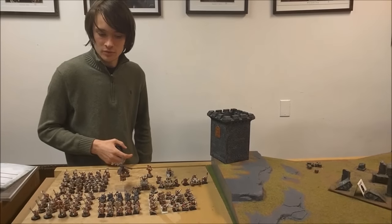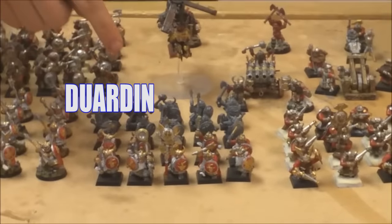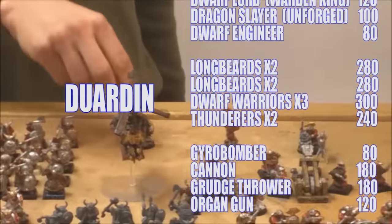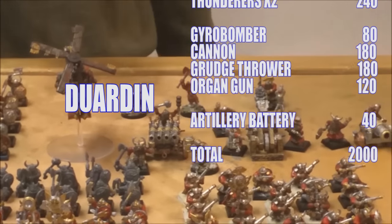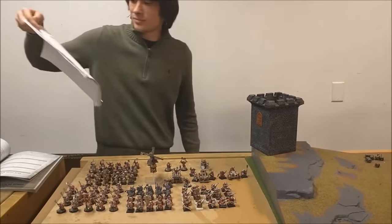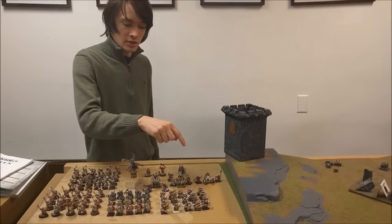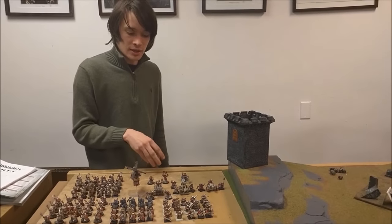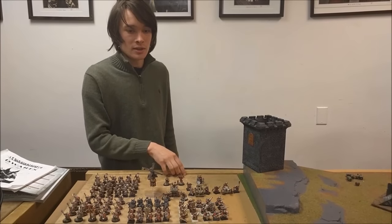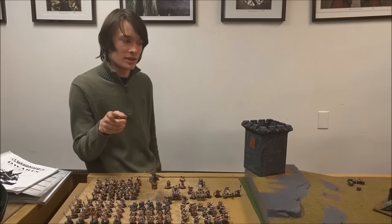2,000 points of Dwarves: I've got 20 Thunderers with shields, 20 Longbeards with shields, 20 Longbeards with shields and great weapons, 30 Warriors, a Gyro Bomber, a Dwarf Lord, and a Slayer — I usually run them with the rules from the Dwarf army book. I've also got a Dwarf Engineer, an Organ Gun, a Grudge Thrower, and a Cannon. I'm taking the Artillery Battalion — a 60-point battalion that gives me cover and re-roll saves against shooting attacks.